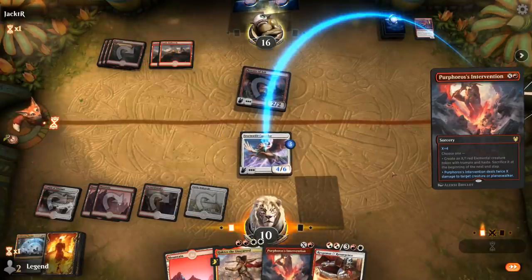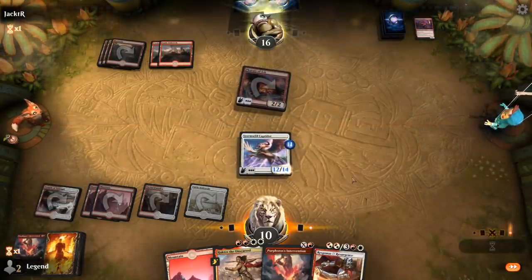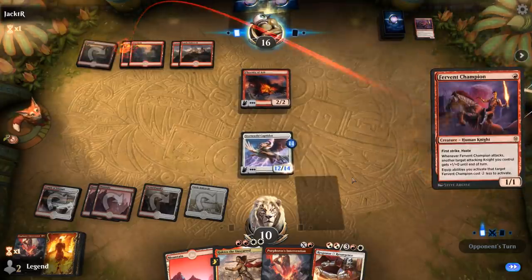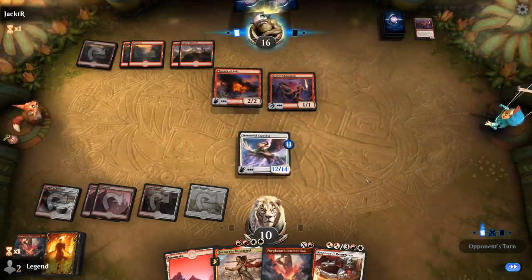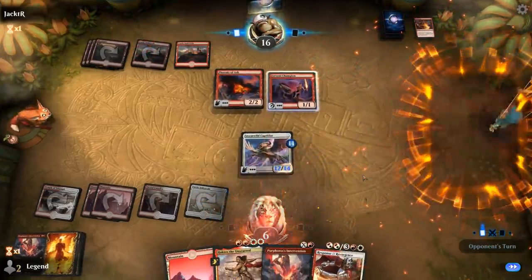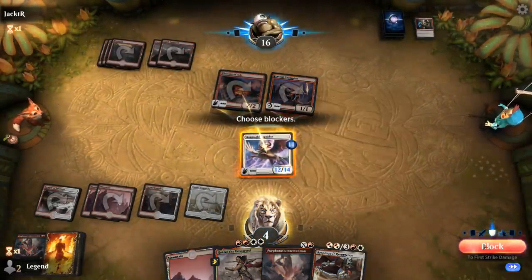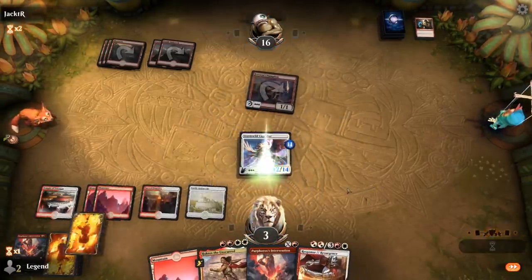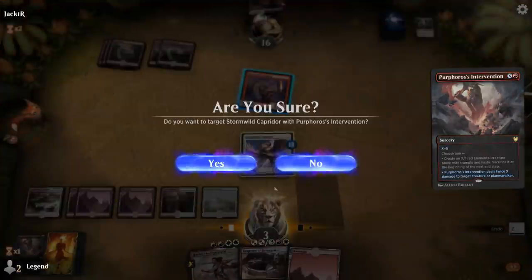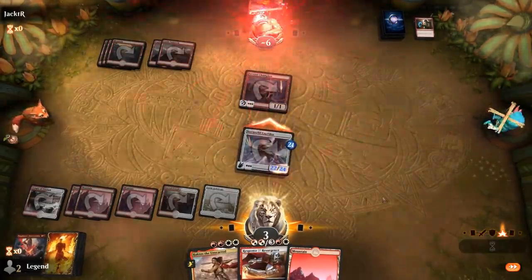Next turn I can use Intervention to kill the Phoenix and use Response to finish them off. They almost had me there. We go out with Intervention for 5 — and that's the game. Sweet. On to the next one.